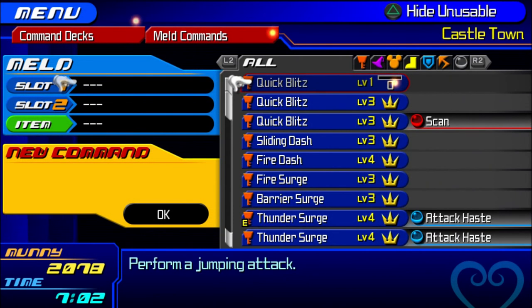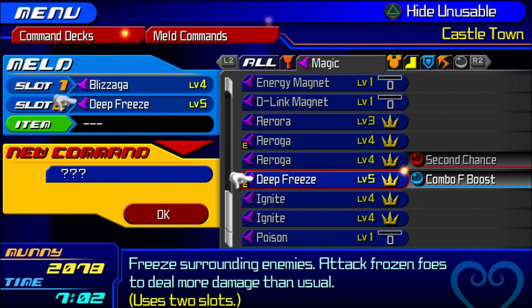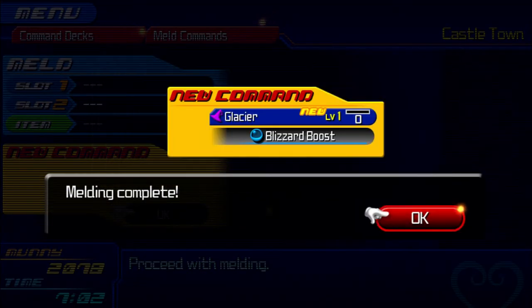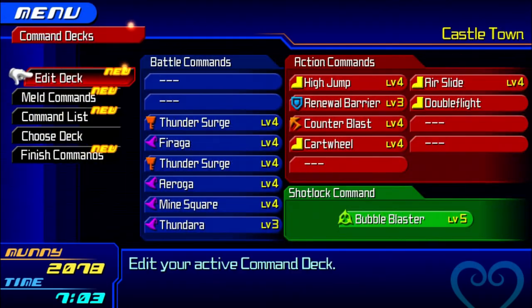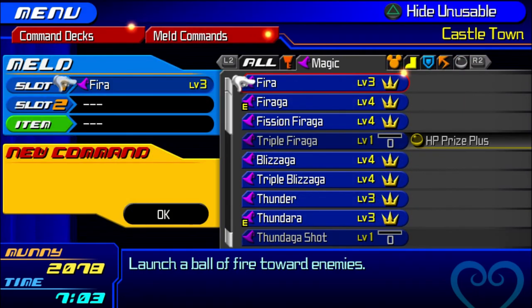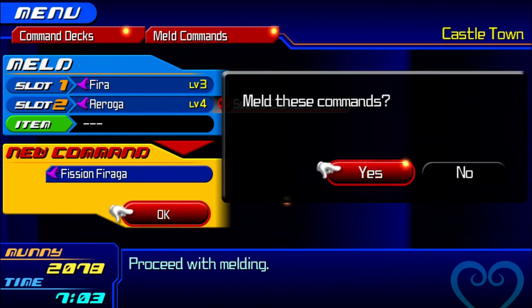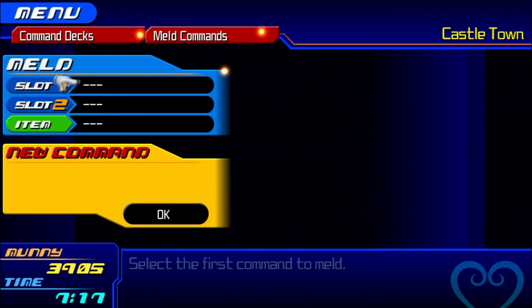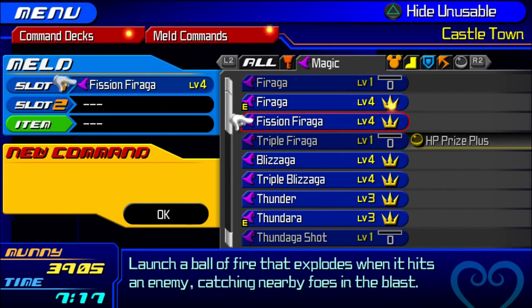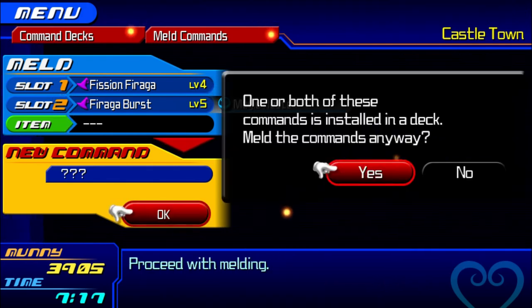The next move is Glacier: we need a Blizzaga or Triple Blizzaga — either works — and a Deep Freeze to make Glacier. This next one you might want to save because it's a Rare Command, so it doesn't always pop up. Fuse a Fira and an Aeroga to make Fission Firaga, but it can also turn into Fire Burst — right on cue! Fire Burst, this is only for Aqua. Our next one is Raging Storm: you're going to need Fission Firaga and the Fire Burst we just made for a 100% guarantee. There are other ways of making it, but it's a Rare Command, so if you want 100% consistency, that's the way to do it.